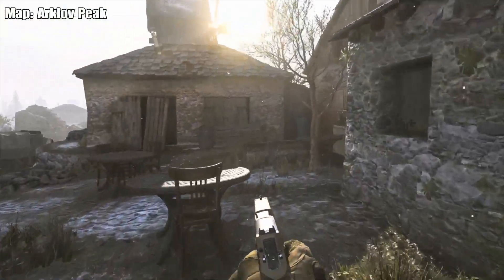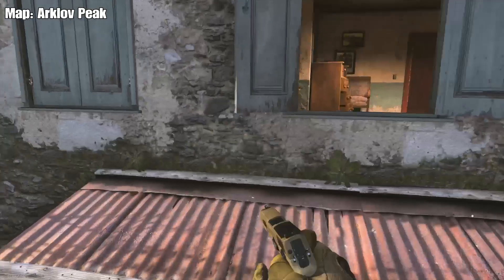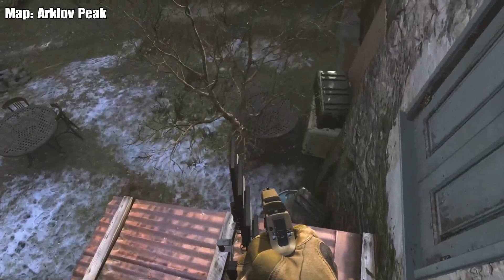If you come to this side of the map — if you don't know where it is, I will have a pinpointed location right at the end of the video. Hop on top of this table, hop up onto this balcony, and drop a shield right down just there. Simply hop onto that shield.